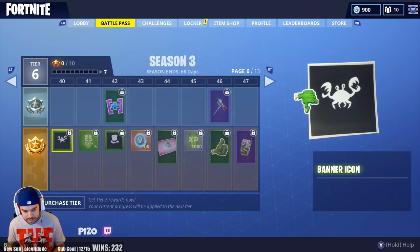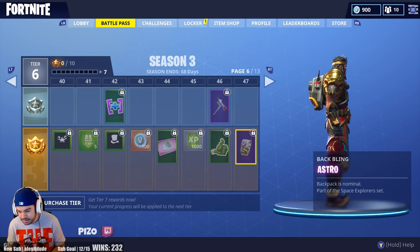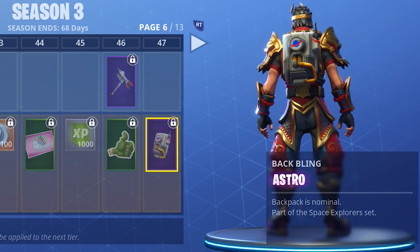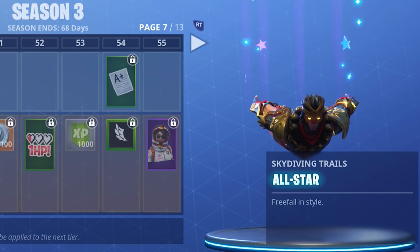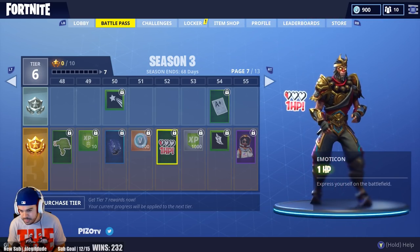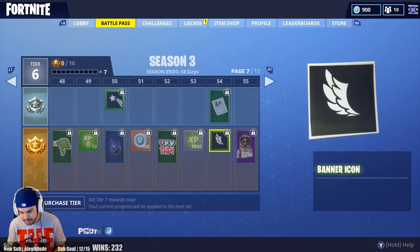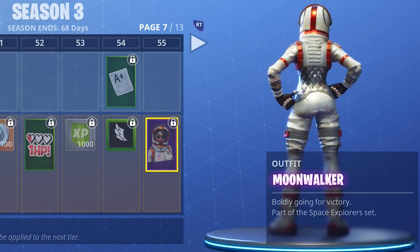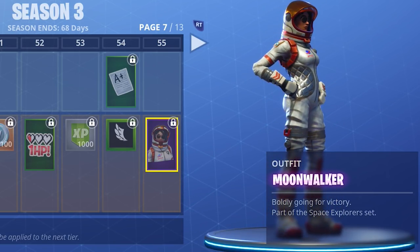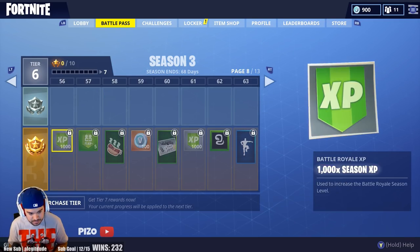There's also an Astro back bling down there — I missed it initially. More emotes, an All-Star skydiving trail, a 1HP emote — it happens more than you think. Then there's a Moonwalker outfit at level 55. It would be cool if you could open and close the visor — maybe next season, Fortnite.